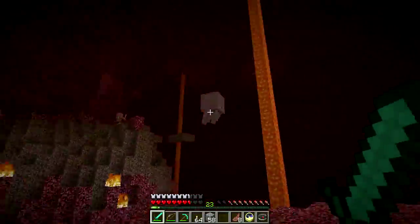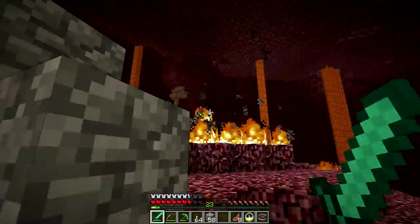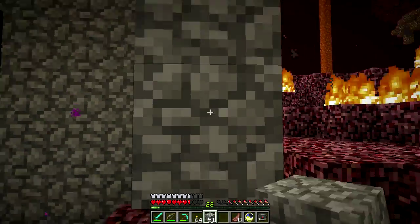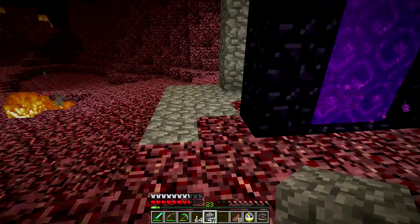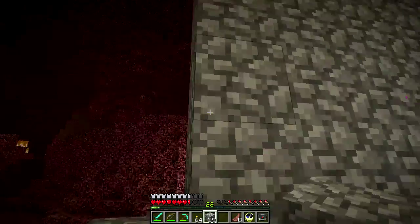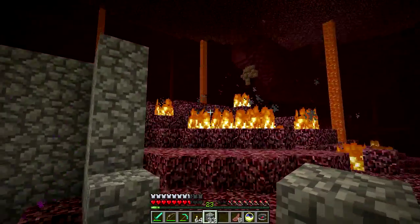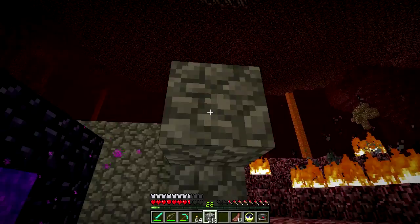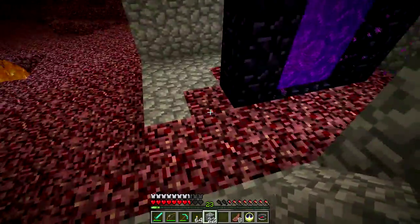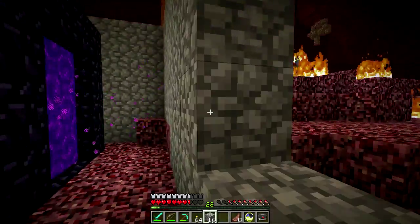Right there - wow. As I said, hopefully I brought plenty of cobblestone. If not, the portal's right there and we can go get more, but this should be plenty. We can always improve this later - cobblestone's really ugly but it'll protect us from the ghasts, which is the important part right now. Just need a safe place to hang out inside the Nether.